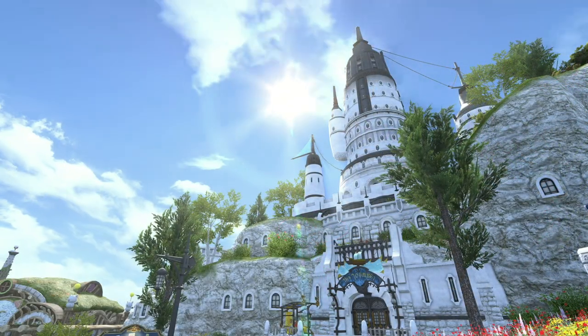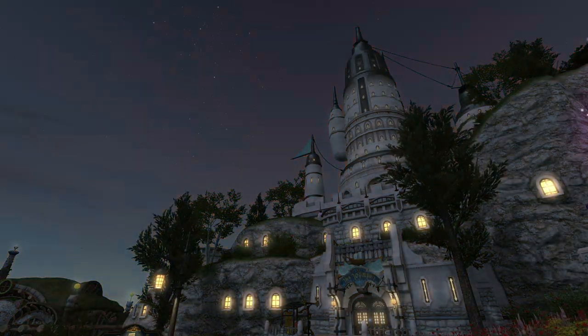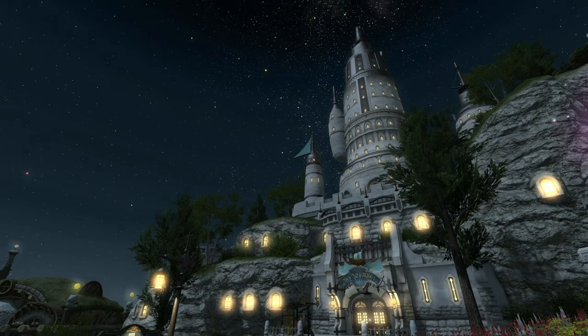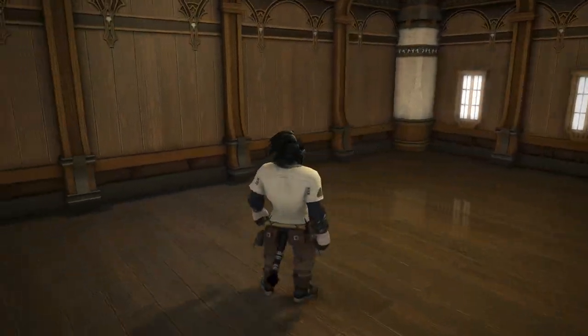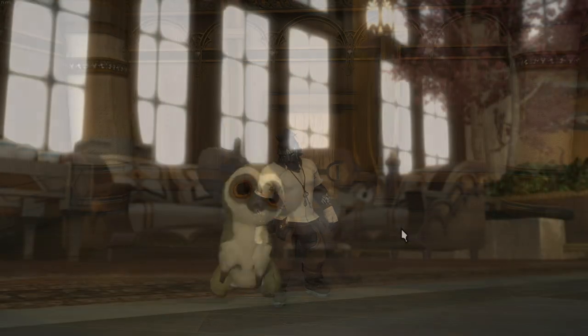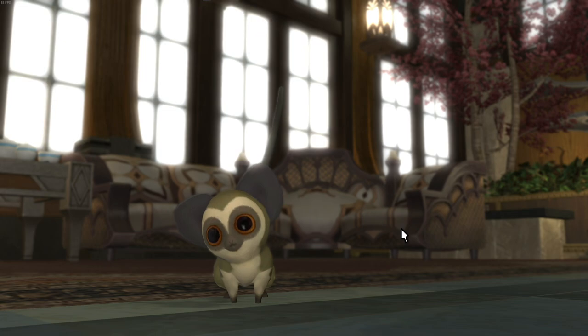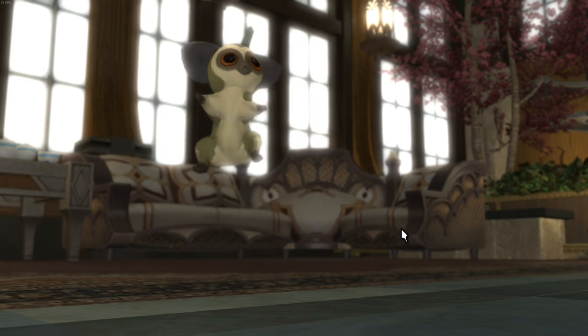One thing to keep in mind is that this room was put together in a 12-mast apartment, so all of the default interior components that I also include with the design, like the pillars and the door, will also be different if you live in another housing area. So if you intend to copy the design outside of the mist, you may need to play with it a little bit more for the room to come together. So with that said, let's go ahead and get right into it.